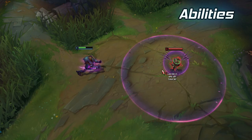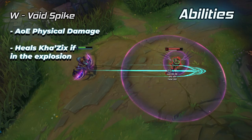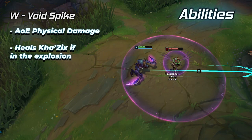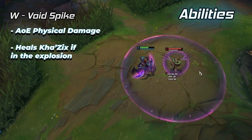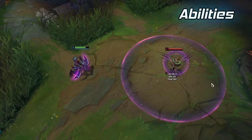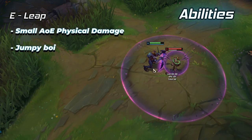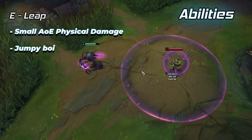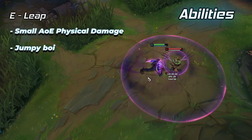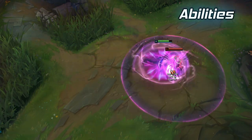Khazix's W is Void Spike, which shoots out a projectile in a line, dealing damage in a small area upon hitting an enemy. This ability will also heal Khazix if he is inside the explosion that the spike causes. Khazix's E is Leap — basically just a jump. Khazix will jump towards a direction and deal a small amount of area of effect damage upon landing. This is your most important gap closing ability and it needs to be used sparingly.